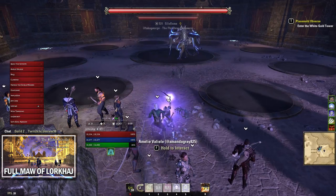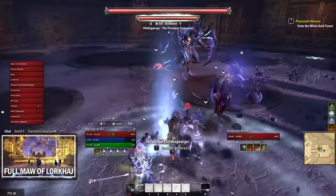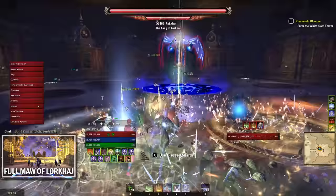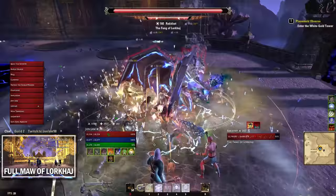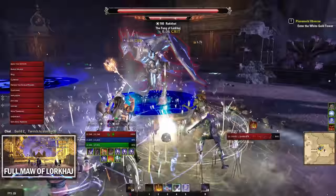Before starting the final boss, a 20 to 30 second cutscene plays that you can't skip by damaging the boss, so everyone moves to the back of the room. The boss starts on a center platform. Key mechanic: when the circular panels turn blue, don't stand on them — it's instant death. When a panel glows gold, that's where the boss is moving next, so you can position yourself accordingly.